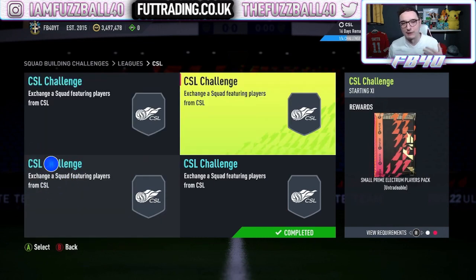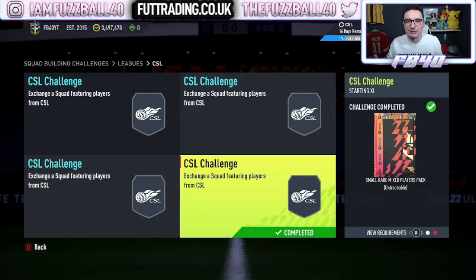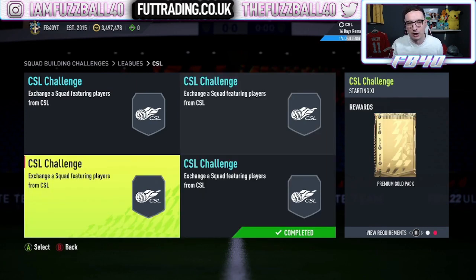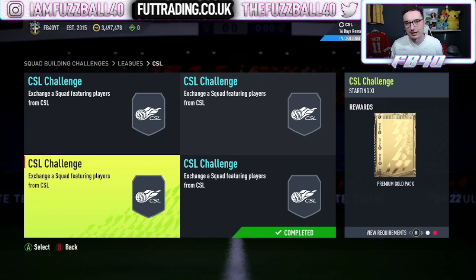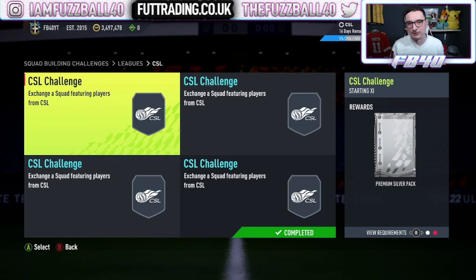You also get a small prime electrum players pack — you'd have to be very, very unlucky not to get at least one rare gold from this, I usually get two. So you can pretty safely say you're going to get between six and seven rare golds from this for a 12–13k spend. However, you also then get to sell everything that comes in the premium gold pack and the silver pack from the CSL.